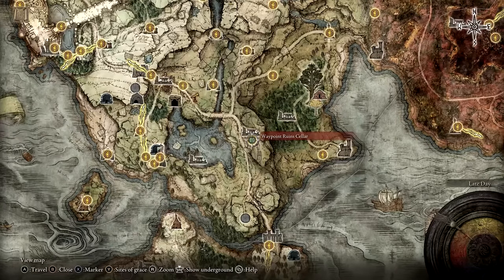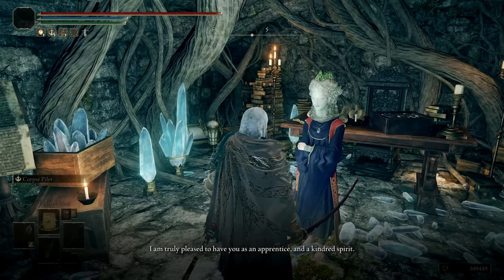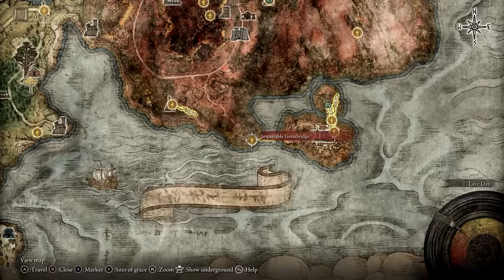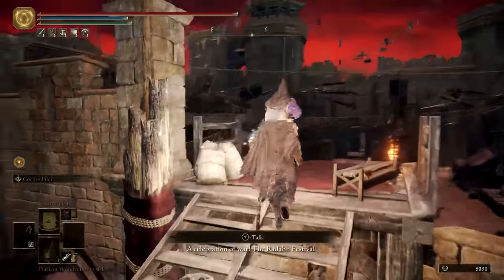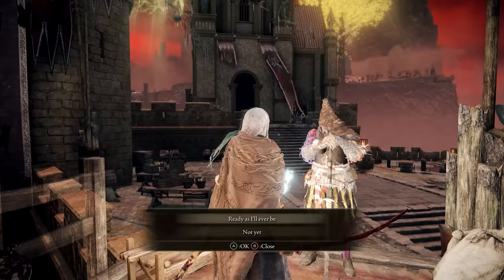Return to Waypoint Ruins and show Selen the proof that you found Lusat. At this point, you'll need to defeat Radahn at Redmane Castle before completing the final steps of Selen's quest. The quickest way to reach Redmane Castle is by using the portal near the Impassable Great Bridge Site of Grace. Once at the plaza, speak with Jerren to initiate the Radahn fight. I highly recommend having a Vigor stat of 40 or higher before taking on Radahn.